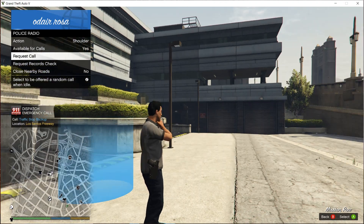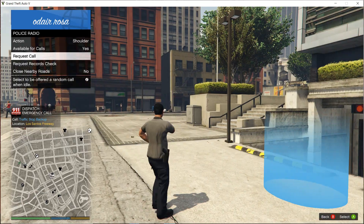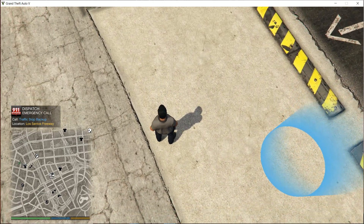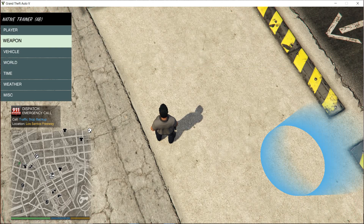Attention all units — an officer requiring assistance in Vinewood Hills, respond code 2. Something's going on right now, so it's pretty fun. I'm just going to change the time — it's really dark so I can show you the car lights and everything.